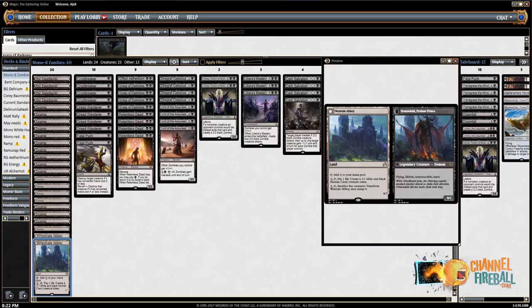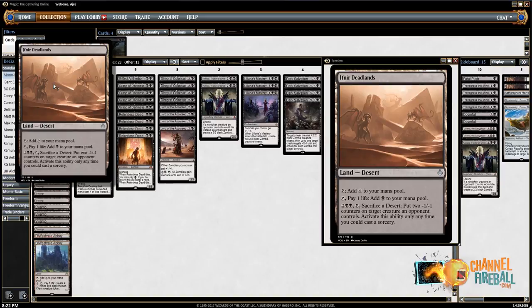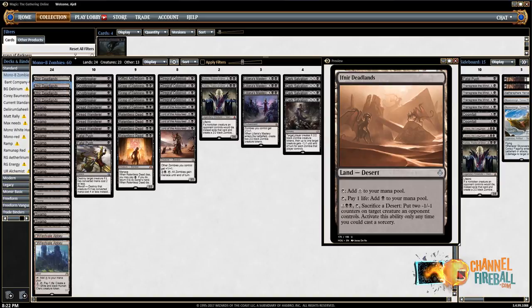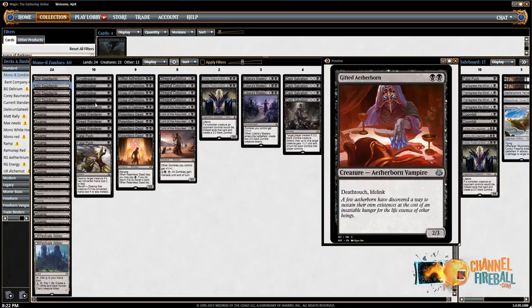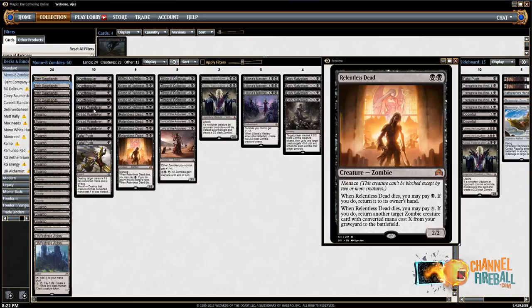So: 24 lands, two Westvale Abbeys, four Ifnir Deadlands. As for the one-drops, the beef of this deck is these cheap one- and two-drop zombie cards — they're very powerful and very cheap, which makes them efficient.